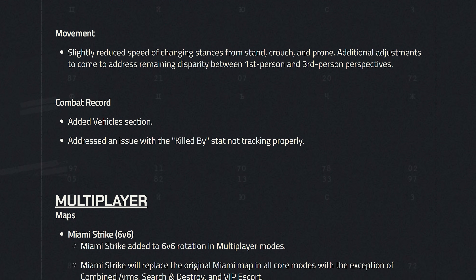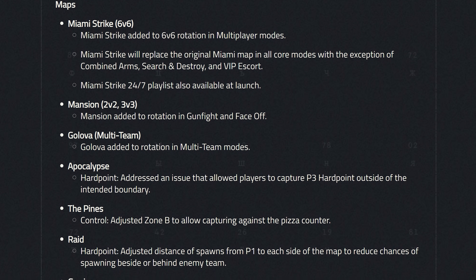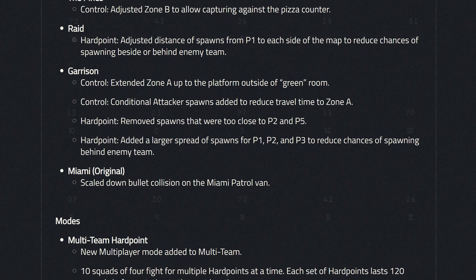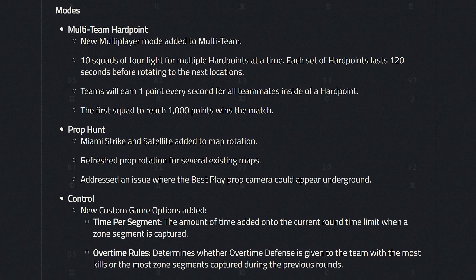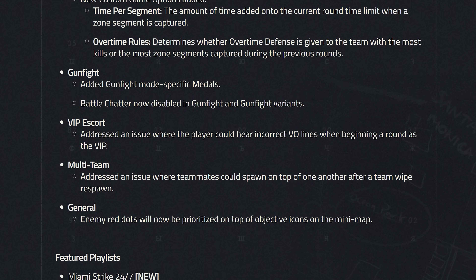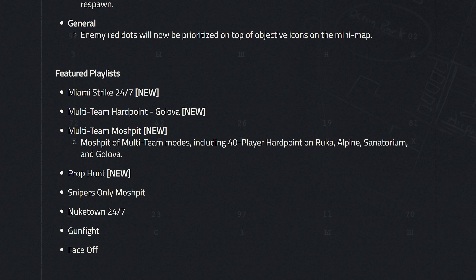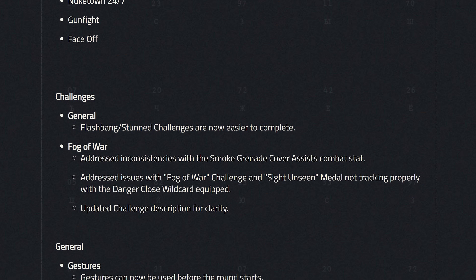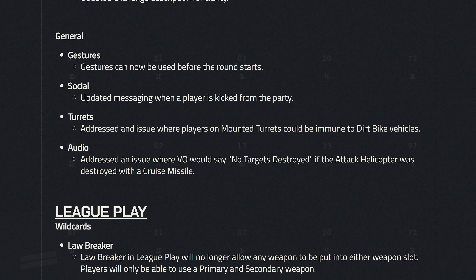Other technical changes include a vehicle station added to the combat record and a fix for the 'killed by' stat not tracking properly. Map adjustments were made including Miami Strike, Mansion, and Golova introductions. Apocalypse Hardpoint had an issue fixed where players could capture the P3 hardpoint outside intended boundaries. The Pines, Raid, and Garrison received mode-specific changes. Control now has more custom game options like time per segment and overtime rules. Gunfight now has mode-specific medals with battle chatter disabled. The minimap now prioritizes enemy dots over objective icons.